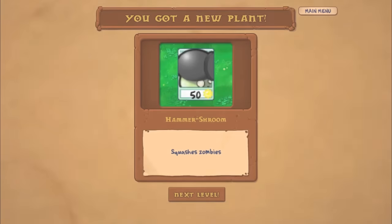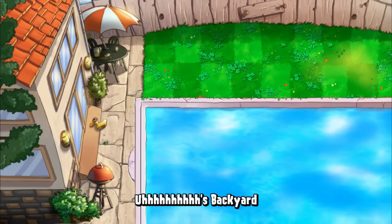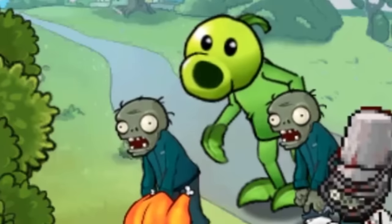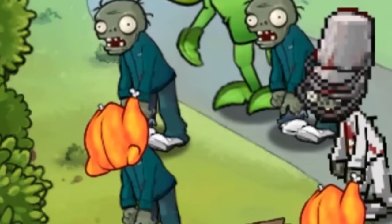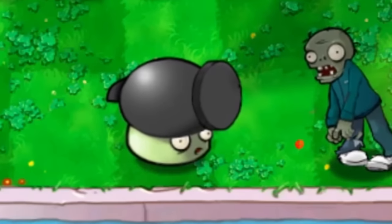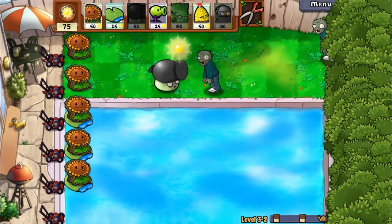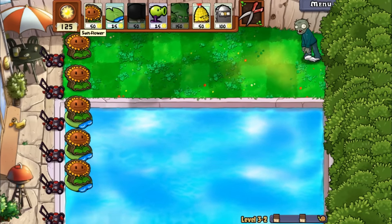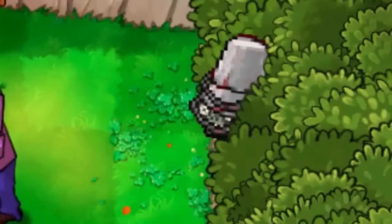A new plant — we're starting things off with a bang! Hammershroom: squashes zombies. A PvZ hero plant, I like it. The buff zombie is back, the amazing P also back, and the bucket boy. Here comes the first Hammershroom — look at that, now that is a cool looking shroom. Let's see the animation — boom! That's pretty cool, I like it. Here comes bucket boy.